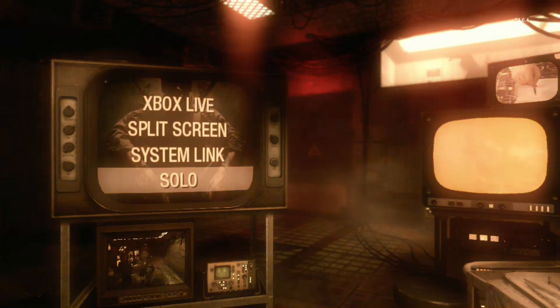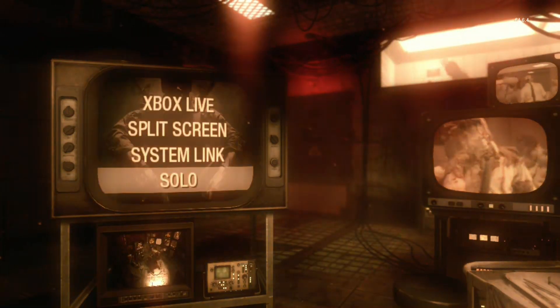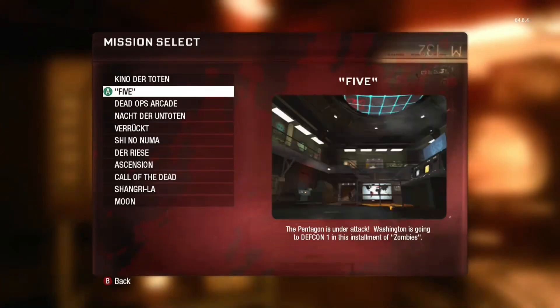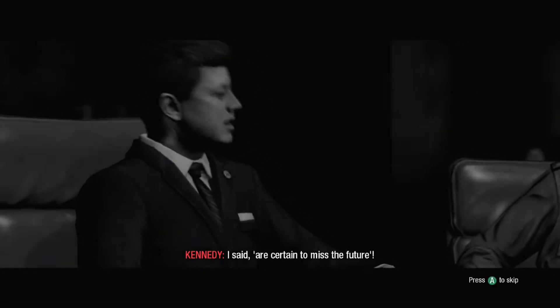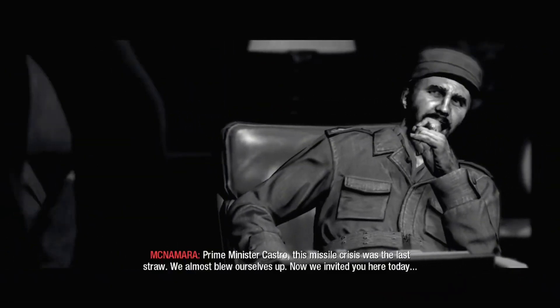Ladies and gentlemen, what's going on, it's TDS School back with more zombie content on Call of Duty Black Ops 1. Today we're going to be doing Map 5. We're going to be doing the wall gun challenge, so I'm only going to be using wall guns — no pack-a-punch, no traps, no nothing, only the guns themselves and some knives.